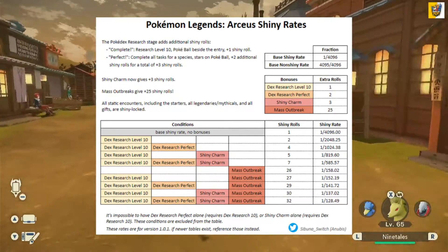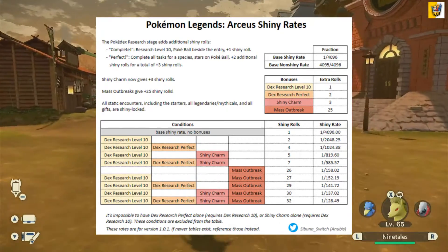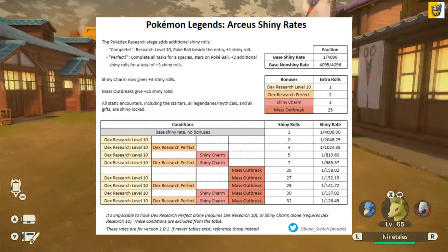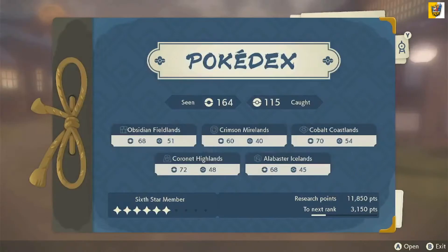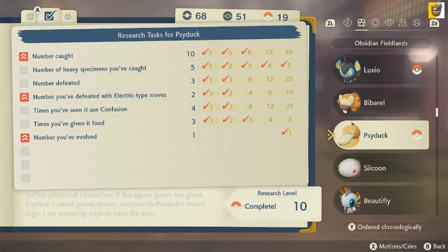If you look at this picture here — I'll link in the description below to where to find this — as you can see, the more stuff you have, the more bonuses you can get. So if we go to a Pokemon here, such as Psyduck, as you can see I have research level 10 complete. Because of that, I'm getting my base Shiny rate going from 1 every 4,096 to 1 every 2,048.